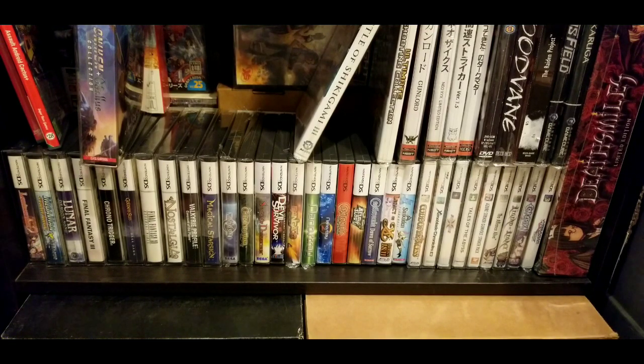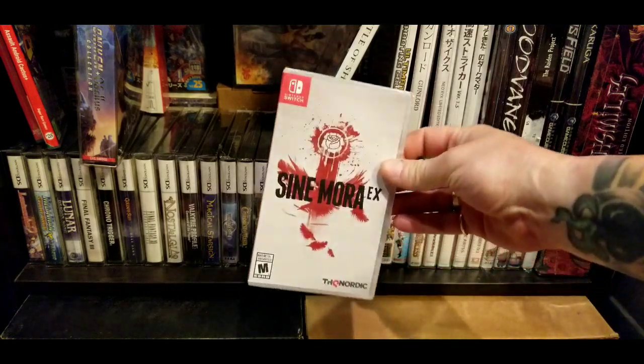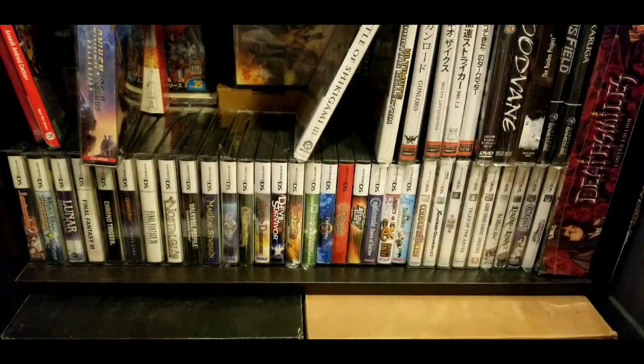We'll start off with some small games. Here's one I have sealed — I haven't even played it on the Switch yet, though I played it on the PS4. That's Salamander EX, published by THQ Nordic. Not that great of a shooter, but it does have some cool visuals. If you're into collecting shoot-em-ups it's a must-buy, and you can probably find it for under $20.